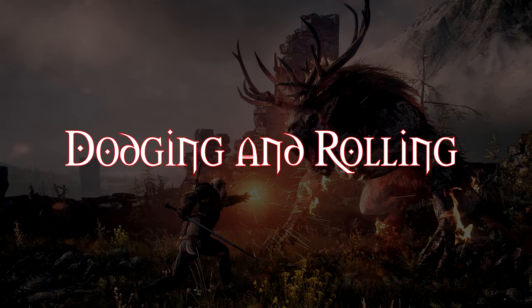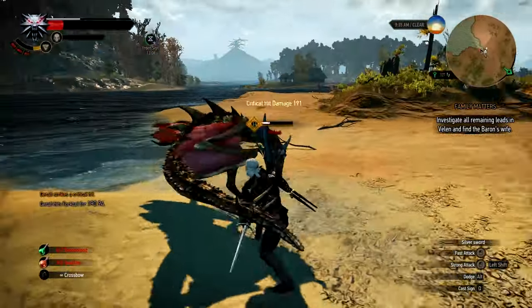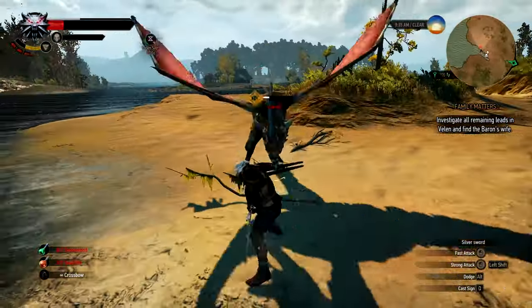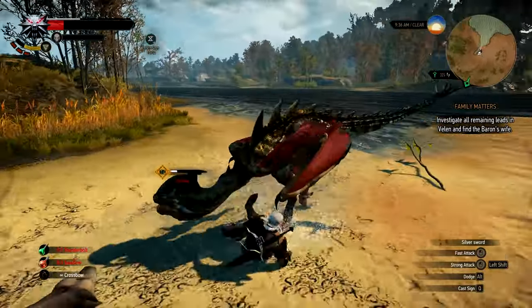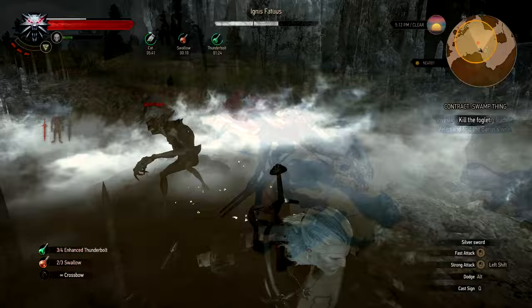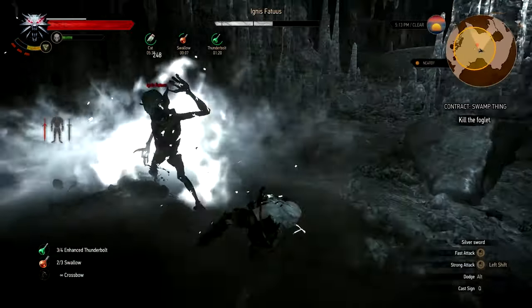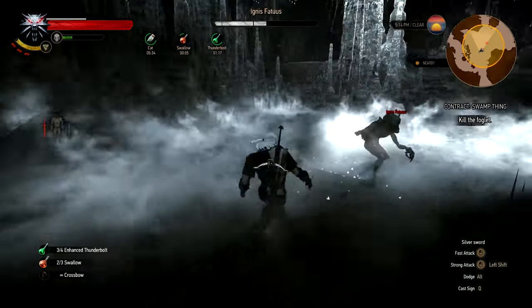Number 1: Dodging and rolling. Knowing the difference between dodging and rolling will save your ass many times — it increases your effectiveness in combat by a huge amount. You need to roll from enemies who have either large sweeping attacks like bears, or monsters that give quick consecutive strikes like noonwraiths, or in 'oh shit, I'm surrounded' situations.